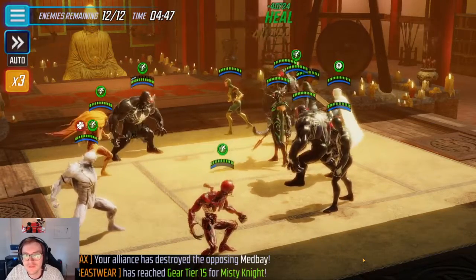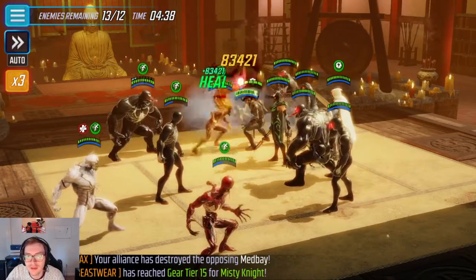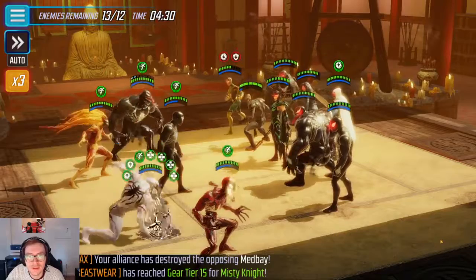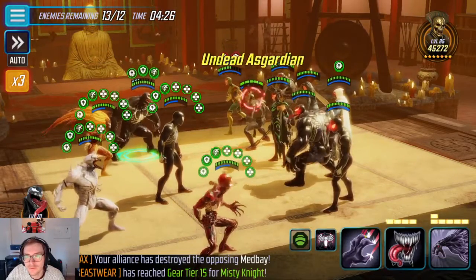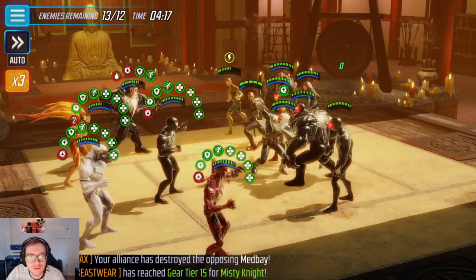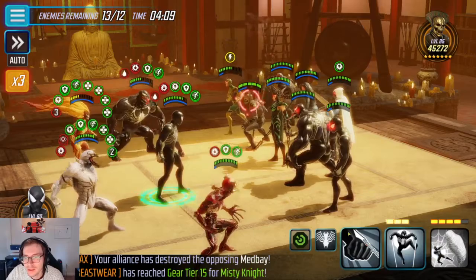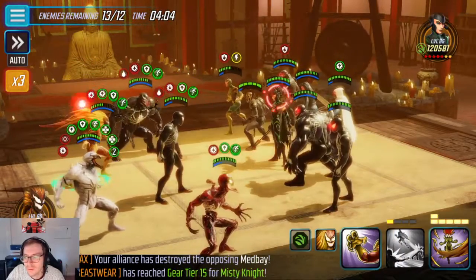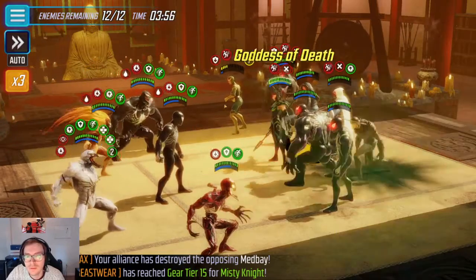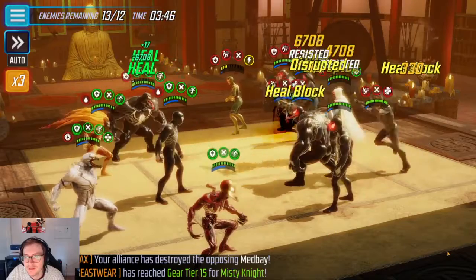I'm going to do a basic here because I'm going to get some debuffs on other people. There's a lot of annoying characters on the field. I think I'm going to put Offense Down here and hope that kills the skeleton when it does. We're going to ult her so that we can get the Offense Up. We want Offense Down on the Hulk because we did not want that Hulk to kill anyone. Probably the big one that we really want to focus on killing is Taskmaster.